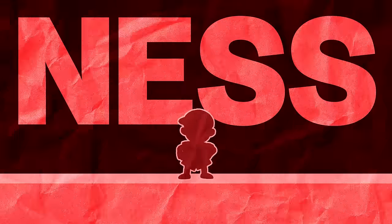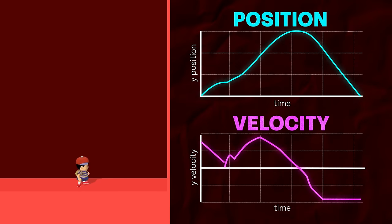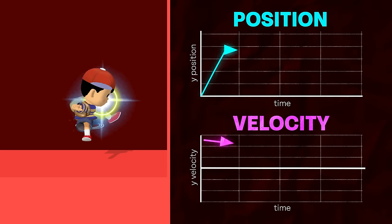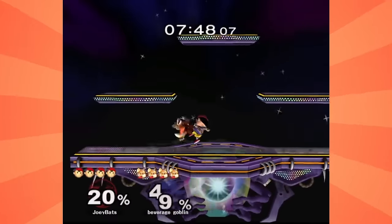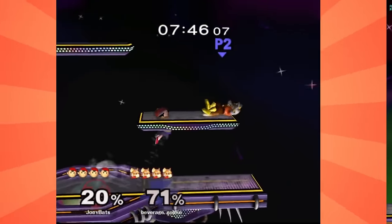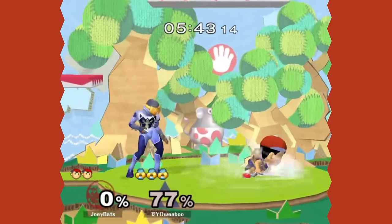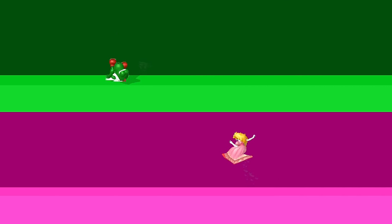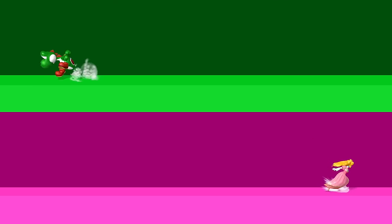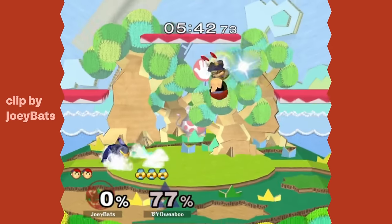Ness can also perform low DJC aerials, but since his double-jump trajectory starts with slight upwards velocity rather than downward, he needs to cancel the double-jump ASAP, then wait a few frames before fast-falling to make sure that upwards velocity is gone. He'll use this for low up-airs in his combo game and low DJC nairs to whiff-punish approaches. One of Ness's standard approaches is DJC down-airs out of his full hop. A key advantage of the quick DJC is the character's ability to change horizontal momentum mid-air before immediately falling back down to earth, which gives Ness a lot of trajectory possibilities for that classic DJC dair.